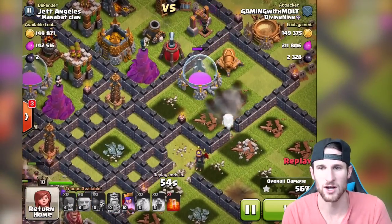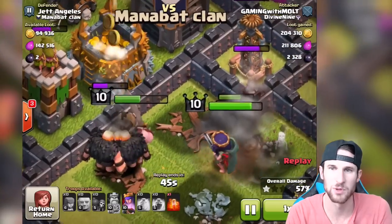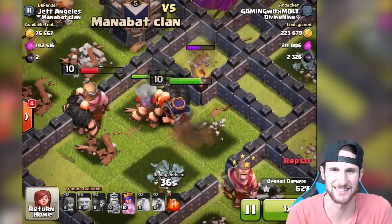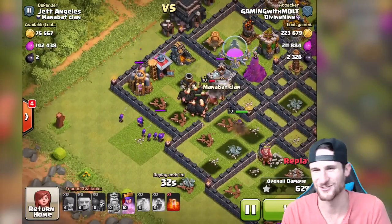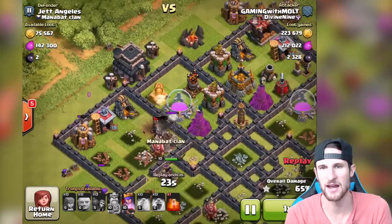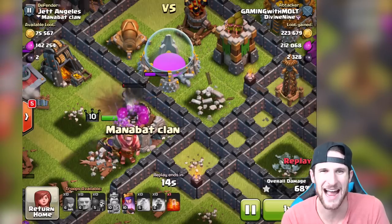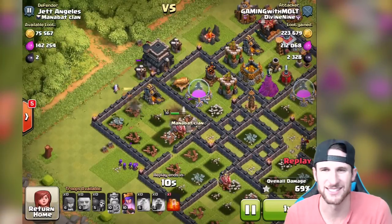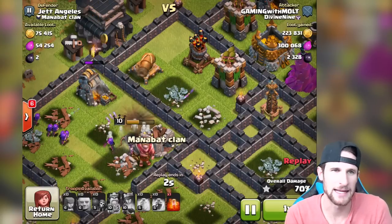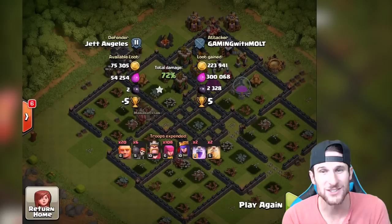You can see our archers taking out that dark elixir — 2,316 dark elixir right there. Our heroes are still working their way around. These walls are pretty beast and causing some troubles for my troops. There's a whole herd of giants — I'm not sure why they're all split up, but the queen's going to take out the tesla and then the giants go over there anyway. The queen's ability hasn't been used yet and there's still an elixir storage to take out — she clutches it right there. Absolutely crushing it — 2,328 dark elixir, 223,000 gold, and 300,000 elixir. Epic raid!